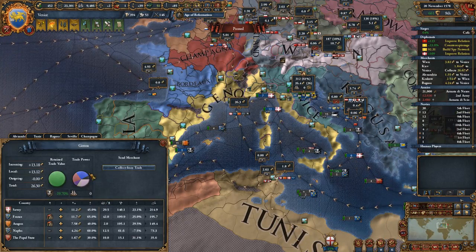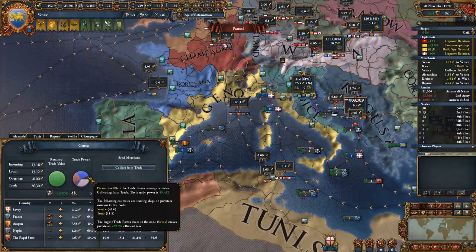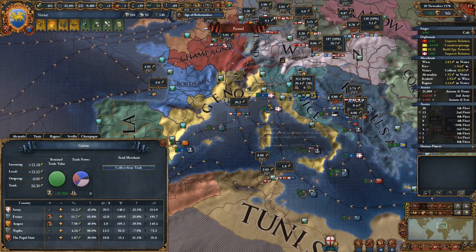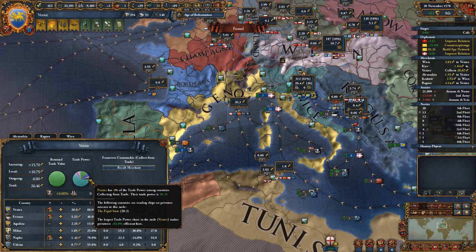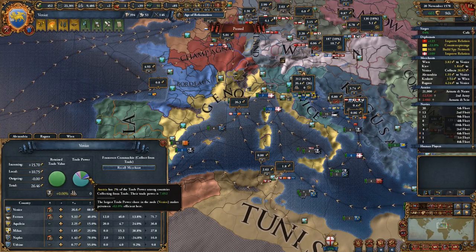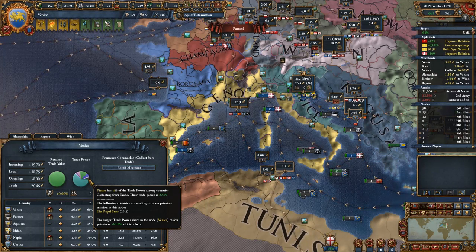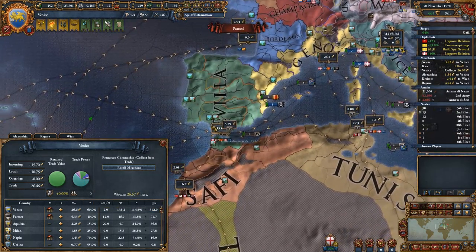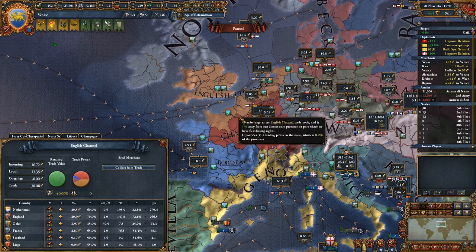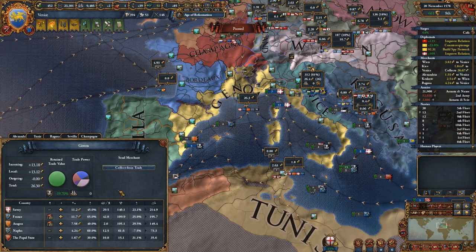So if we now look at Genoa we can see this little black box - pirates have their own trade power system. Venice is contributing to that, and Tunis as well. Privateering is increased by how much of a monopoly someone has, so if someone were to privateer Venice they would be extremely efficient because Venice has such a big monopoly. In fact the Papal State is privateering the Venice node, and their ships there are 63% more efficient because of how large Venice's monopoly is.